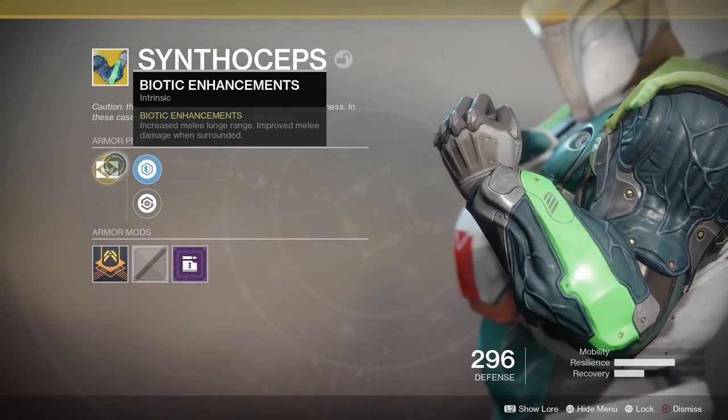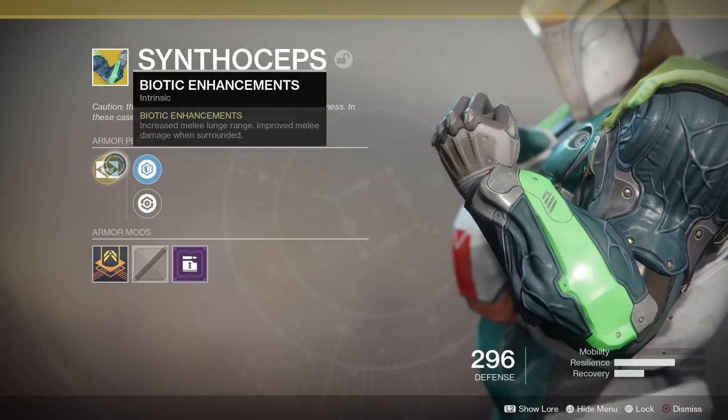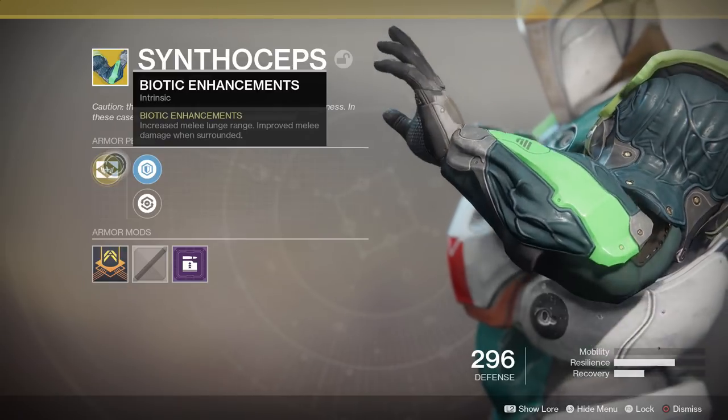Syntheseps are an exotic Titan arm piece. It works with every class: Striker, Sentinel, or the Sunbreaker.